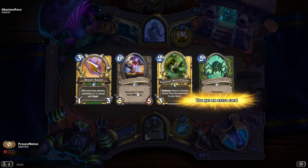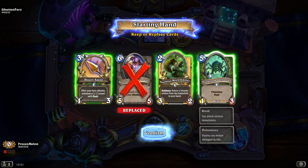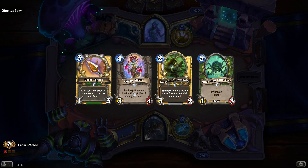I want to make sure that they don't really have anything on board. I've got a three and a four — I'll probably keep that. This is a four then.